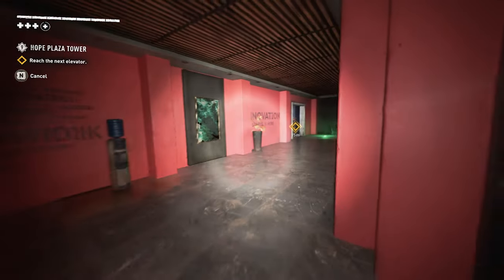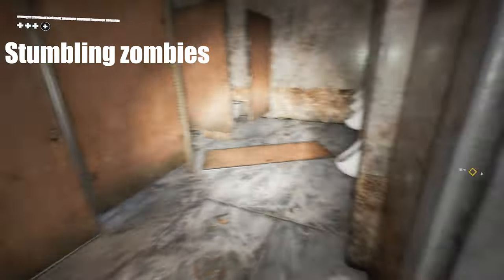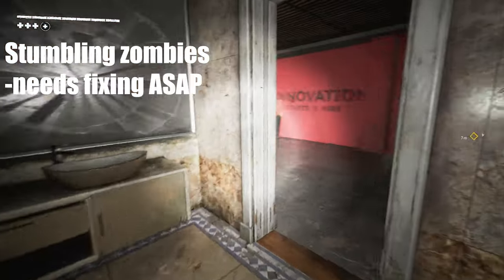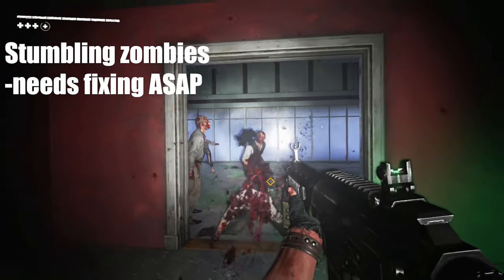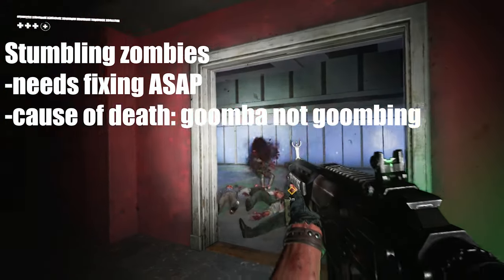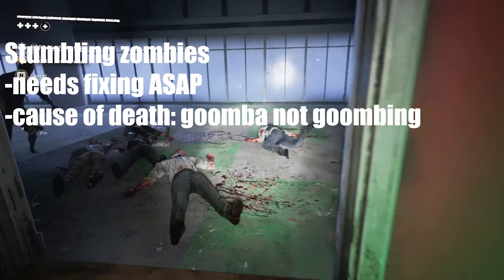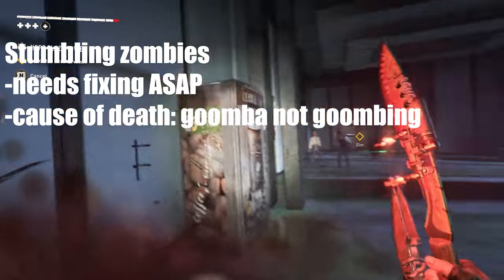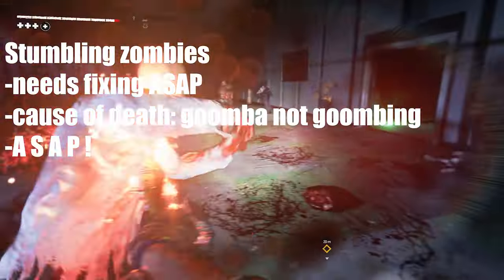Now, the list of things I would love to see. First: bouncing into zombies. I noticed in comments on my previous video how some people have issues with zombies not stumbling when you jump onto them — and don't worry, I died to this many times too, including during the raid. This should be the top priority to fix with whichever new update comes first.